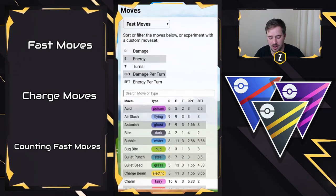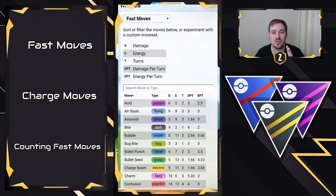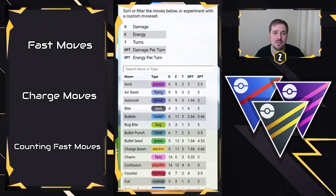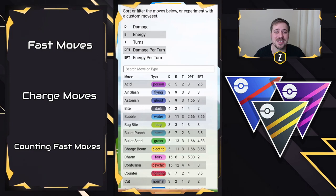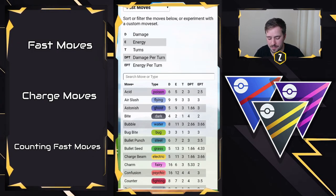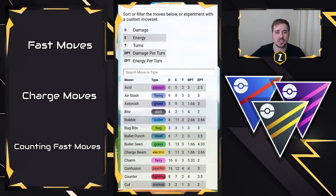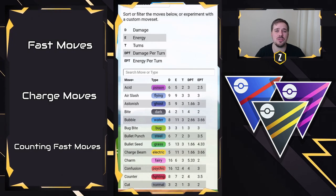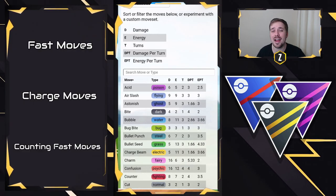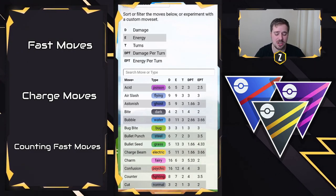So we're going to talk about damage — that's going to be how much damage output the move will do. This will vary based on your Pokémon's stats and the typing of the Pokémon you're facing. So just because Air Slash says nine damage doesn't mean it's always going to do nine damage; if a Pokémon is Steel typing it'll resist that, so it will be lowered. Always take this with a grain of salt, but this is a great place to start. The energy is going to be how much energy you get from that move — so if you do one Air Slash you do nine damage and get nine energy. This contributes to your charge moves; that big circle on the bottom fills up every time you do a fast move, and there's a wide variety in fast moves that gain more energy quickly or gain energy less — same with damage.